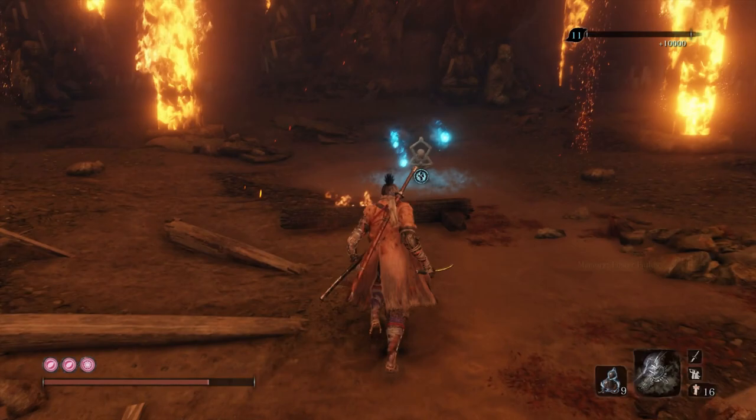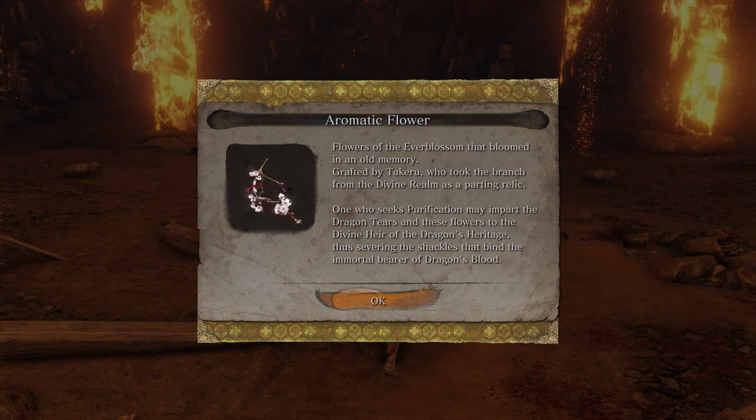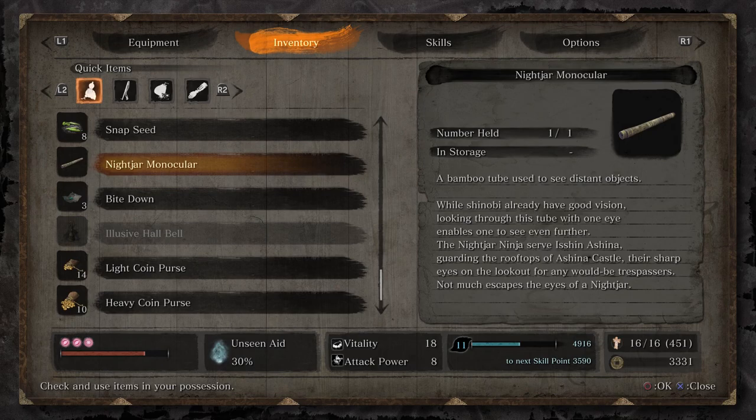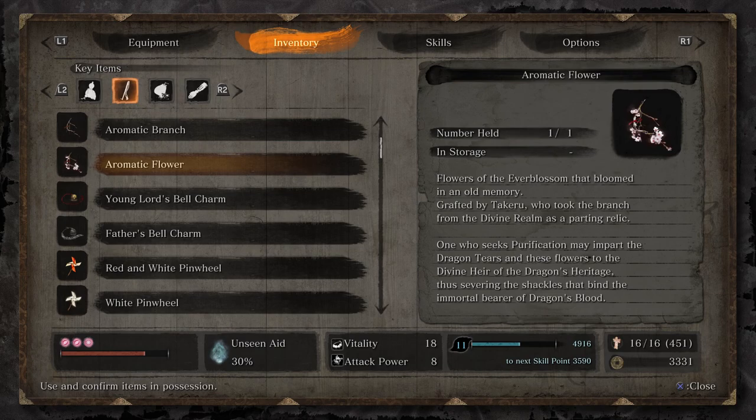And that was without a single death. Anyway, just kidding — goodbye, Foster Father. We have the Aromatic Flower — this is a key item. This is a key item if you want to get one of the alternative endings. It is required, this is a must.